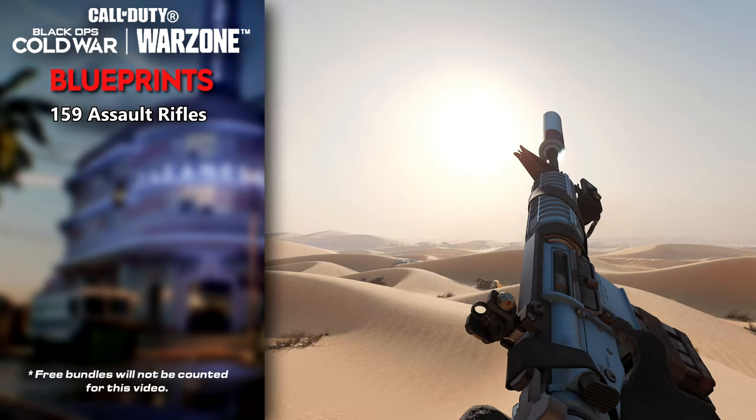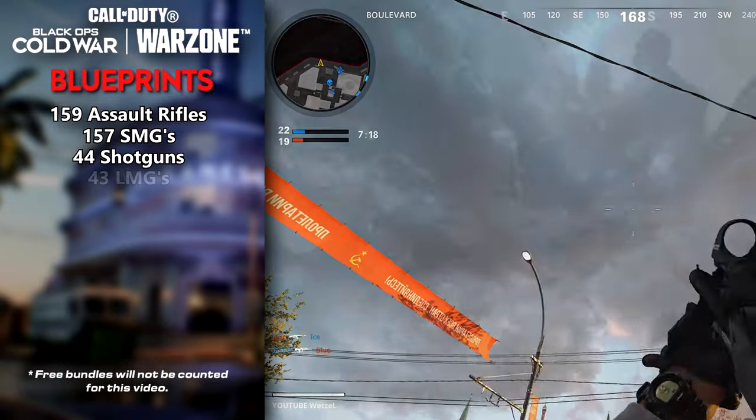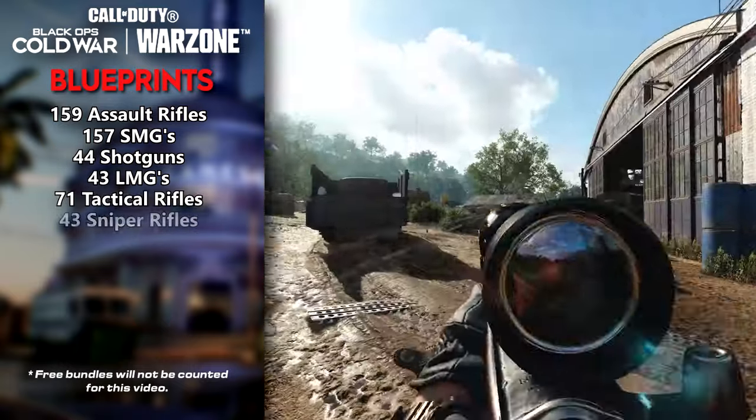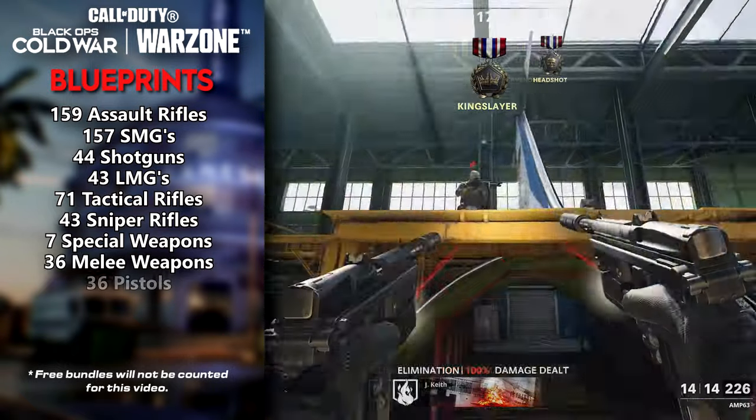For weapon blueprints, we have 159 Assault Rifles, 157 SMGs, 44 Shotguns, 43 LMGs, 71 Tactical Rifles, 43 Sniper Rifles, 7 Special Weapons, 36 Melee Weapons, and 36 Pistols.